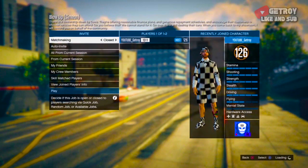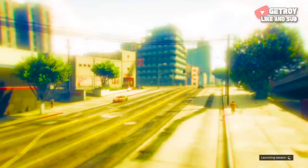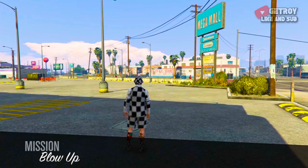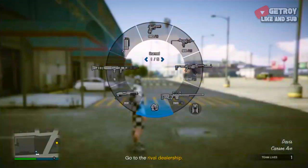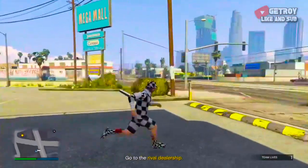First thing you want to do is change the difficulty setting to hard so that the cash multiplies. Instead of getting about $7,500, you'll get about $10,000 — that's really important. Go ahead and turn that on. You can close matchmaking and do this solo, though playing with a friend gets you a small extra bonus.